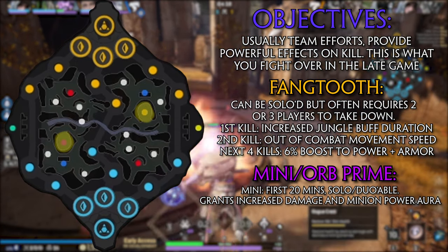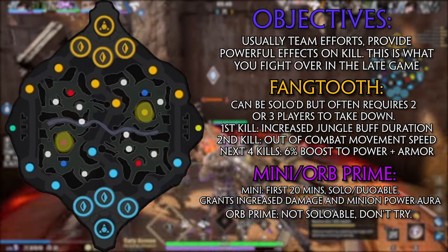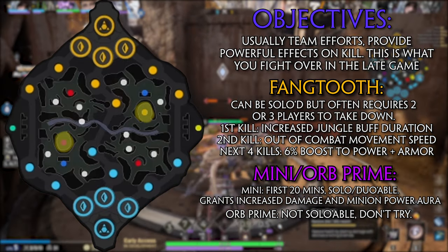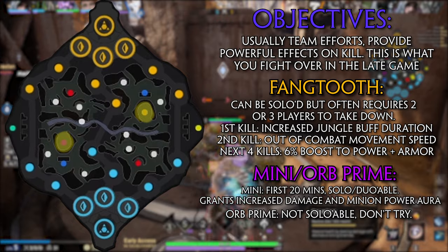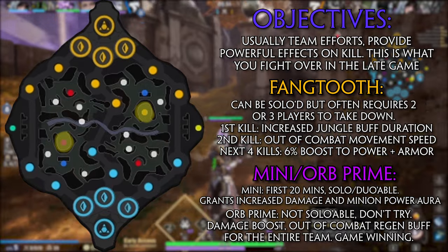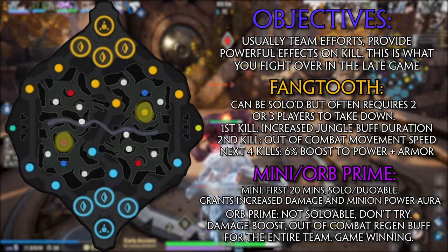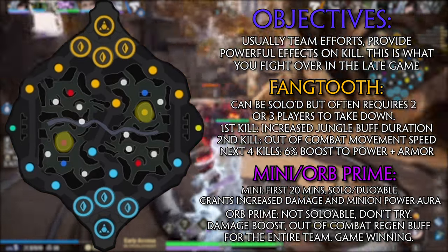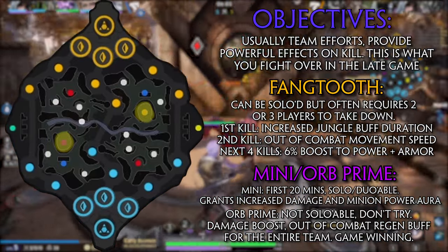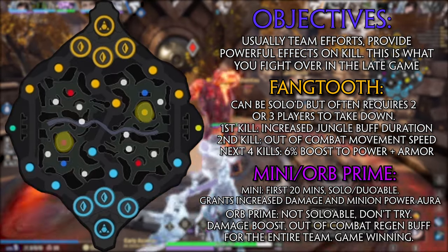After 20 minutes, Mini Prime is replaced with Orb Prime, who is the biggest, baddest monster on the map. He is not soloable — this guy will require most, if not all, of your team to take him down, but if you manage to do so, he gives a powerful buff of increased damage and out-of-combat regeneration of mana and health to your entire team. This is one of the main ways to finish a game or get an advantage if you're winning, or come back if you're losing, since that extra damage goes a long way in teamfights, as does the regen for healing between fights and sieging enemy towers.